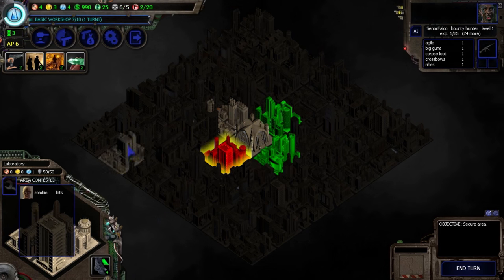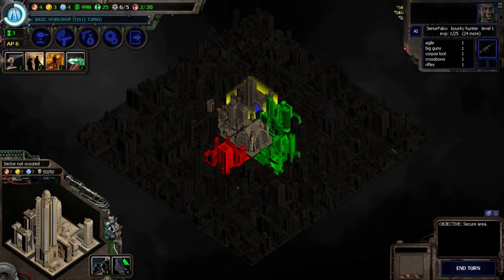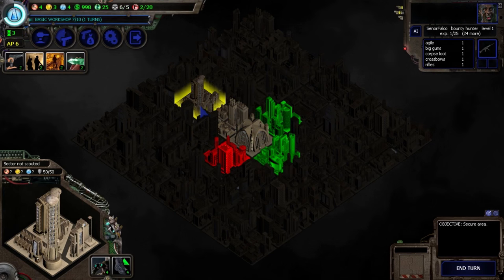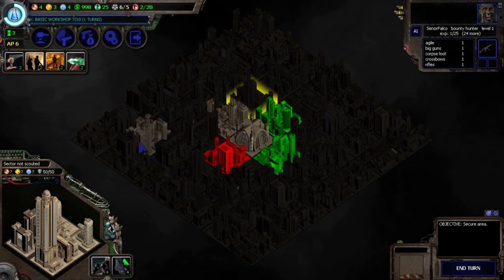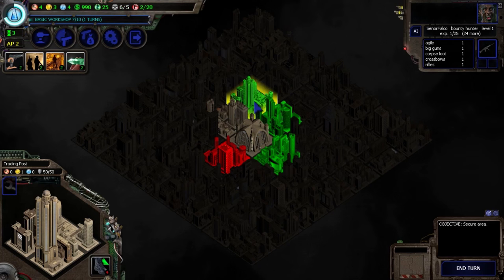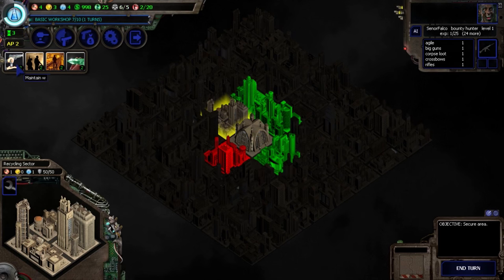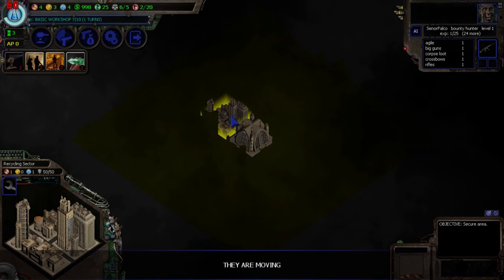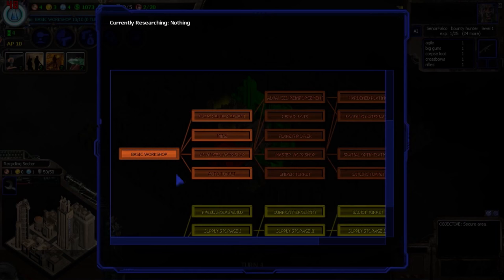We're at 6 AP. Basic Workshop is still one more turn away so we'll get it pretty soon. I'm looking for something with at least production and economy, rather than just 1 and 1. I'll scout away from the zombies — the Trading Post gives one economy. With the last 2 AP, I'm going to go ahead and maintain weapons in case we get attacked. Me by myself against zombies right now would be pretty bad. I need an AI character.